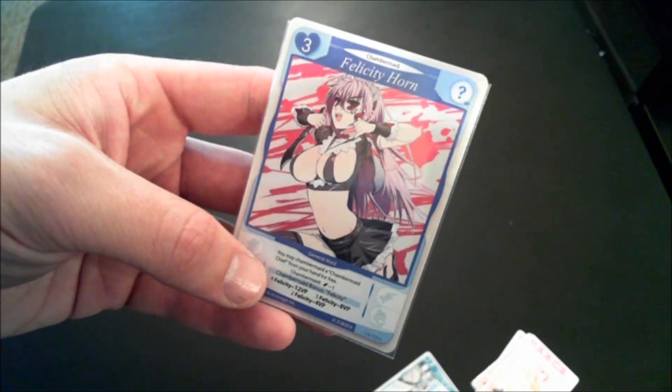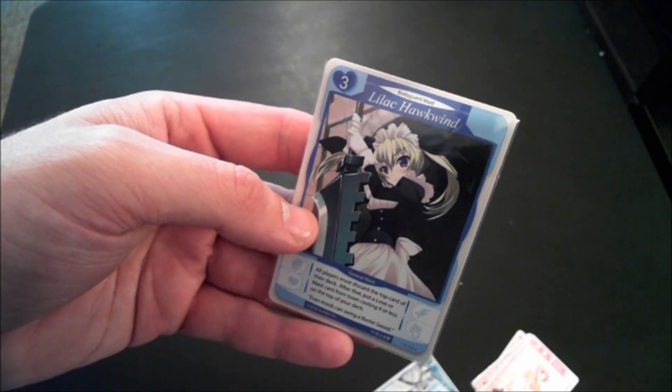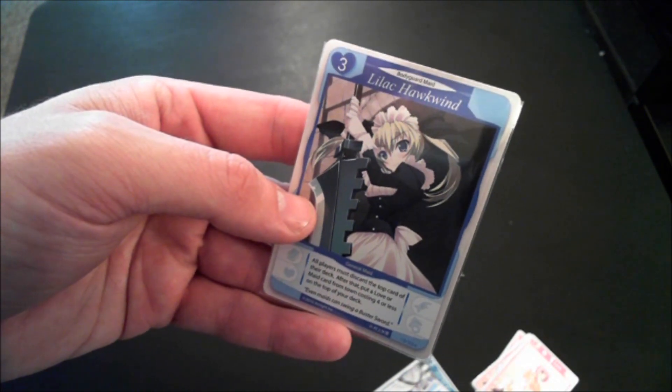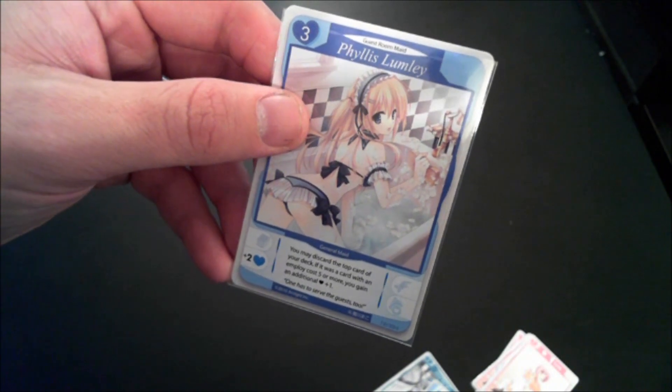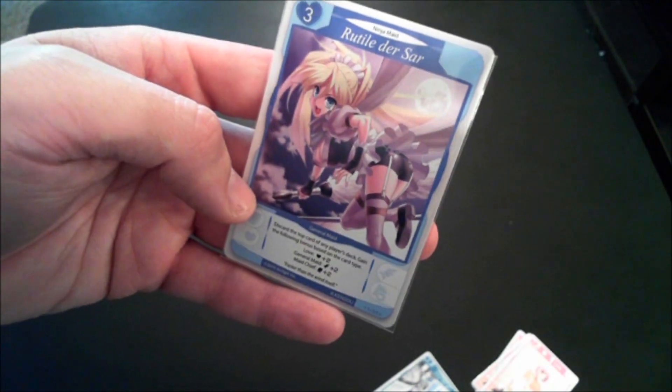Here's a card that's sure to upset a lot of people who already hate this game: Felicity Horn costs three love to employ, gives you a love, and you can chambermaid her from your hand for free or for a serving. She gives you more and more victory points depending on how many of her you have. Lilac Hawkwin makes all players discard the top card of their deck, then put a love or maid card from the town costing four or less on top of your deck — more of an attack card. Phyllis Lumley lets you discard the top card of your deck, and if it had an employ cost of five or more, you gain an additional plus one love.